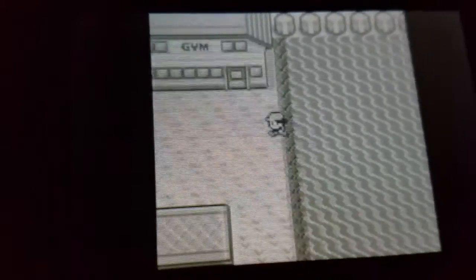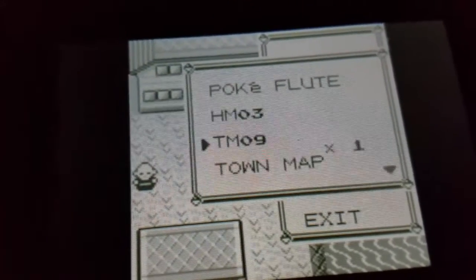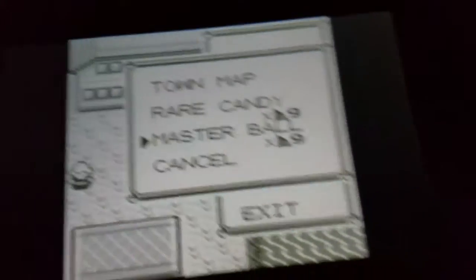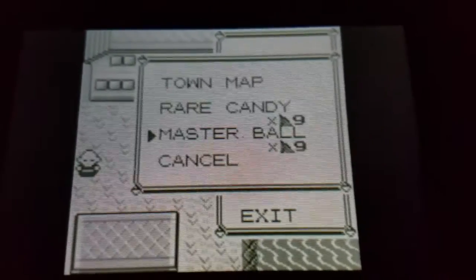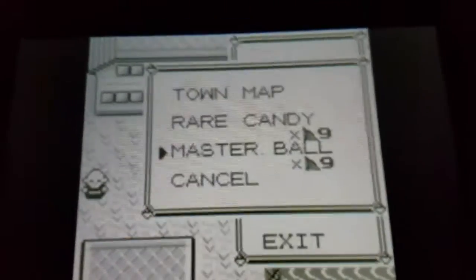See that — level 34. Now we get back on the items: one, two, three, four, five, six. There you go — as you can tell, I already did it. I got infinite rare candies and now I got infinite Master Balls.